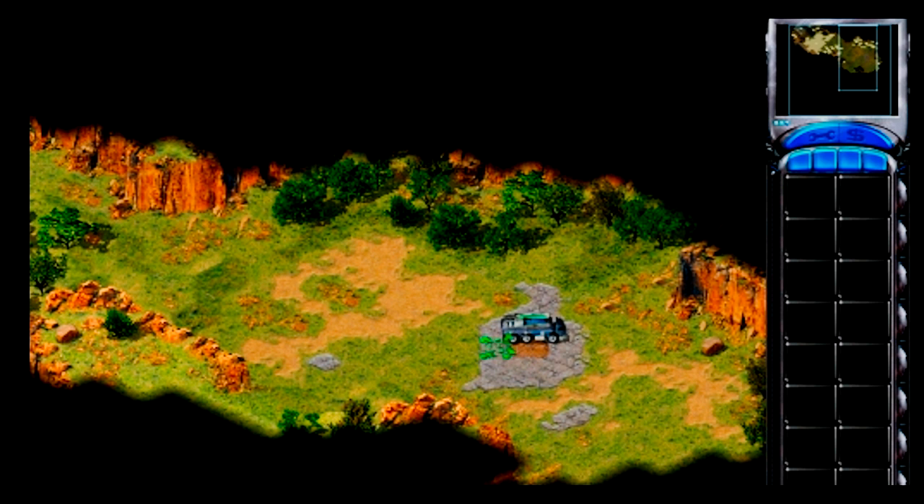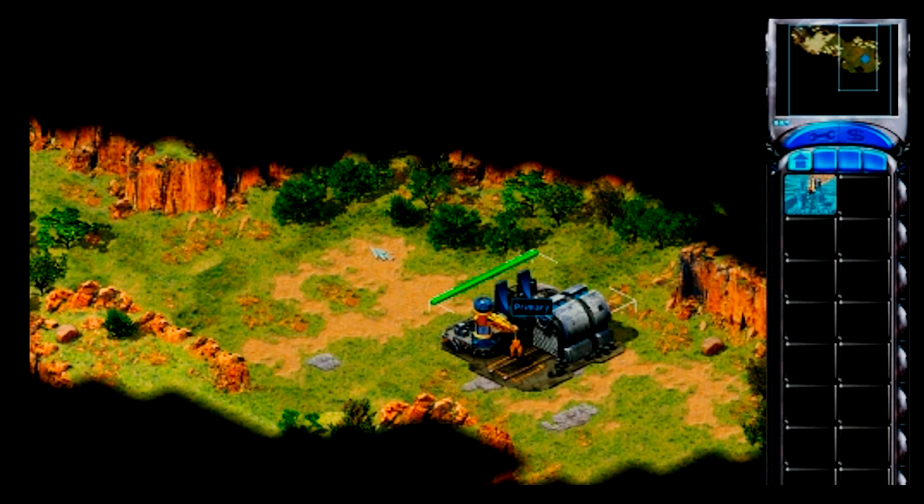Your mobile construction vehicle is now in open ground. Double-click on it to deploy a construction yard. Now that you have a construction yard, you can begin to build a base.